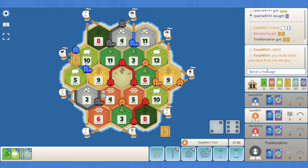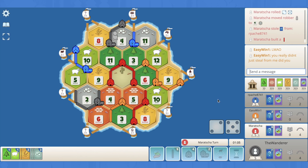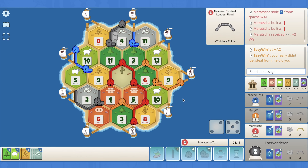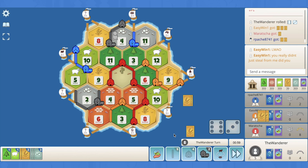We've got the city in hand but sitting on the four isn't that beneficial — we really need that settlement. Orange passes, red rolls a seven and blocks the four stealing from blue. Red connects their road. This is a pretty close game. The nine hits — this is really frustrating. I think I'm just going to pop a dev rather than city.